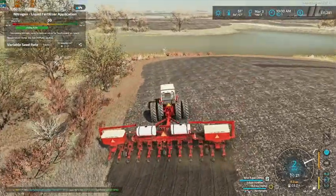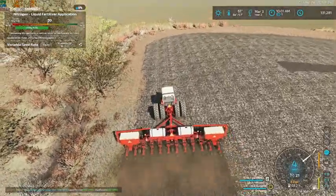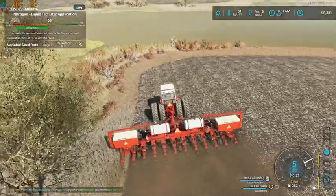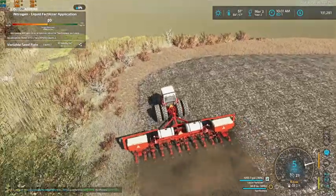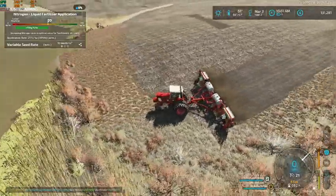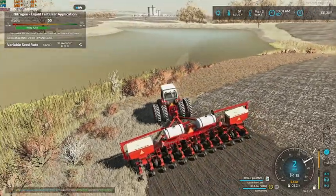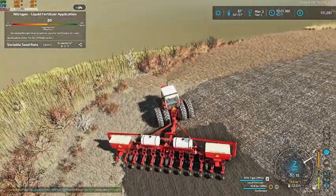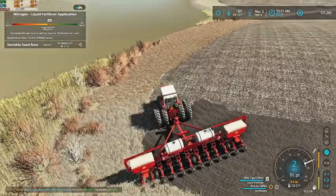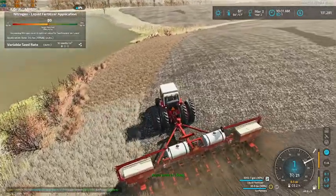It's not even that much of an incline so I don't know why it's struggling so bad. I'm not sure if it's base game - I think it's one of the mods I have that's supposed to make equipment a little more realistic. It's nice but it's sometimes a little too much - now the tractor doesn't even want to turn. We're going to just pick it up and turn, try and get a little straighter here. I think it's the engine dynamics mod or whatever it's called - I've got to figure it out and get rid of it because it's kind of annoying.